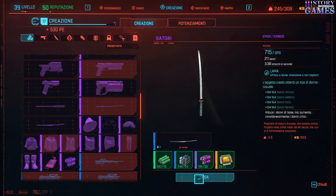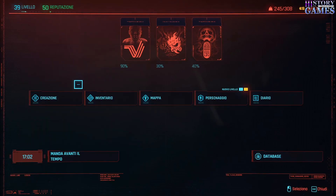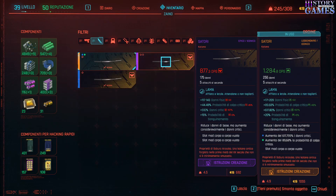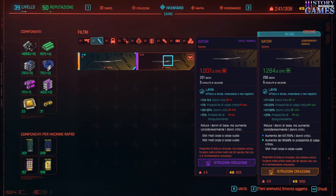Creazione. A questo punto avremo un'altra katana — ci toglieranno quella precedente. La blu viene perduta e ci creano una viola. Eccola qua: 1007 ed è più potente di un'altra che avevo fatto, evidentemente mi ero sbagliato a craftarla. Quindi cancelliamo questa e ci teniamo questa che è 1007. Siamo passati quindi da un 88 di danni a 201, già una gran bella differenza.